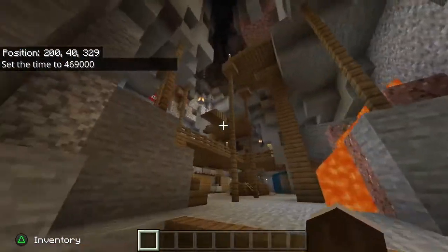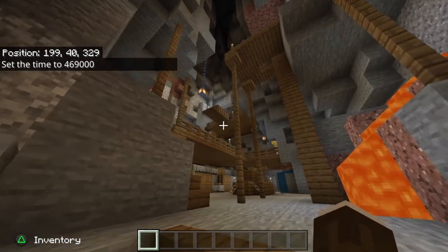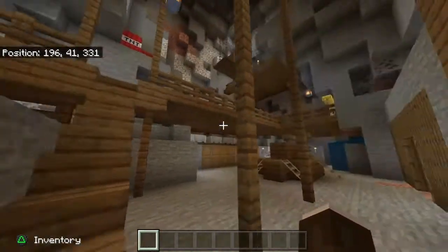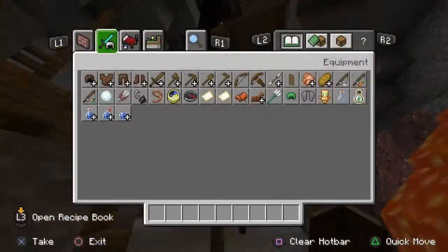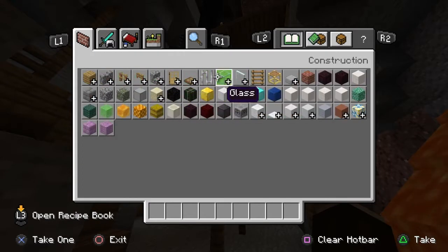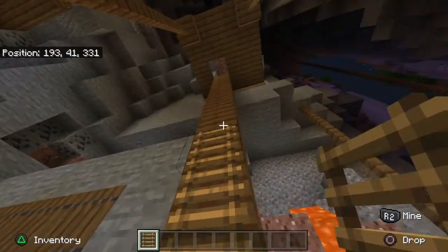You have the hanging lanterns, but you also have torches because that's what they primarily used. Come on in — you have a bunch of levels in here. I did not put ladders on one of them, but there is a ladder area.